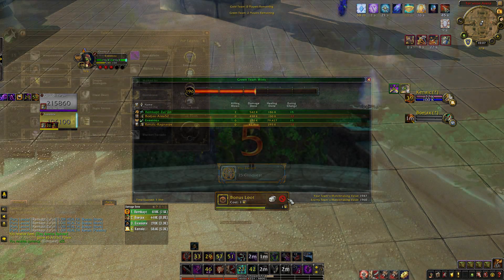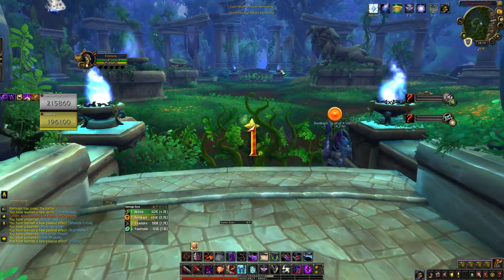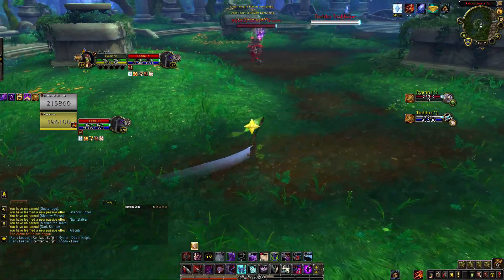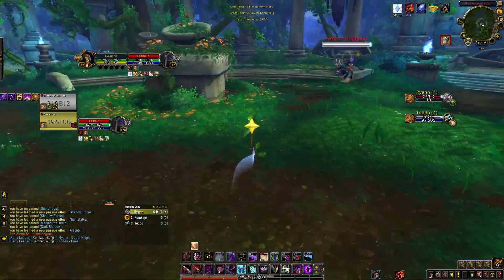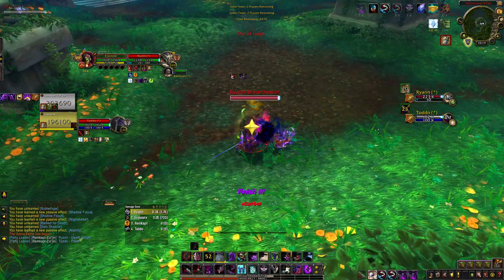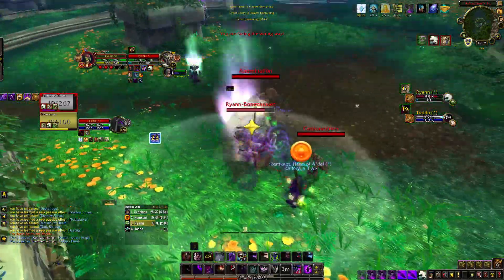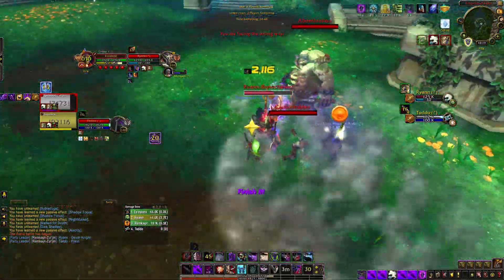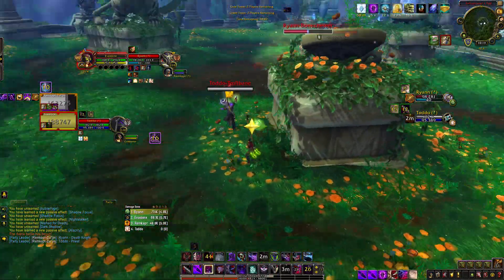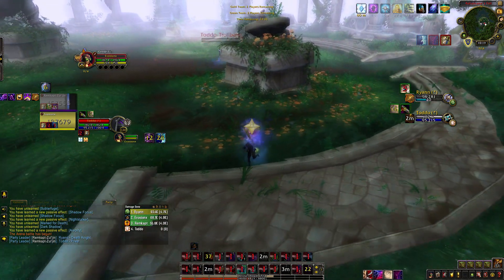For this next clip I'm playing a really weird Gloom Blade build — I wouldn't recommend Alacrity; if I was doing this again I'd probably stick with Dark Shadows. I go for a sap onto the priest and open up onto the DK, looking to force AMS early. The DK blows a lot of cooldowns trying to kill my priest, pops his Abomination and everything. We force out Barrier on the priest; the priest goes to trinket after my Blind, and I Duel — his trinket gets a fear onto me so he can help his DK.